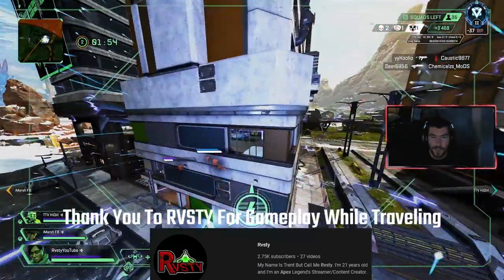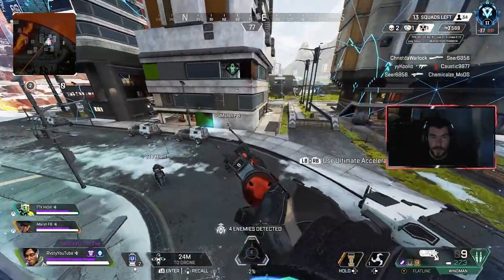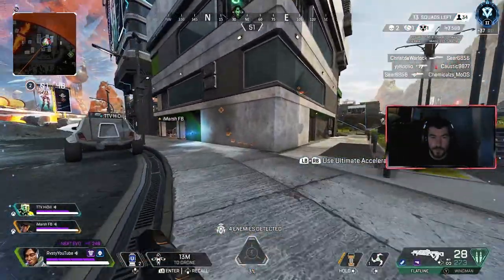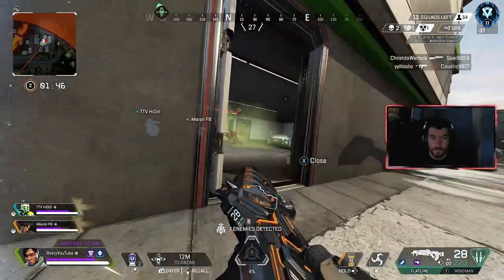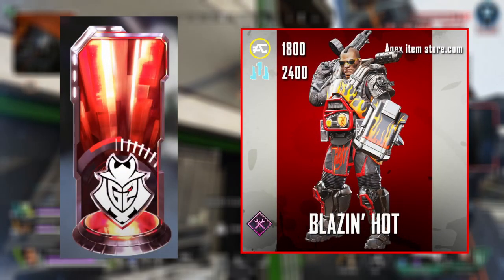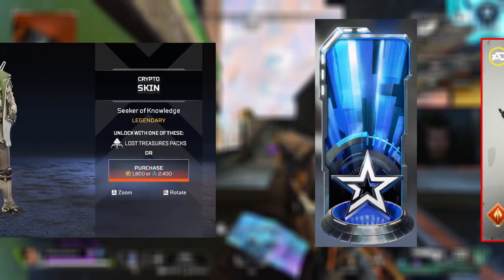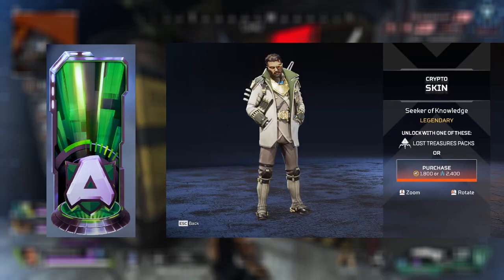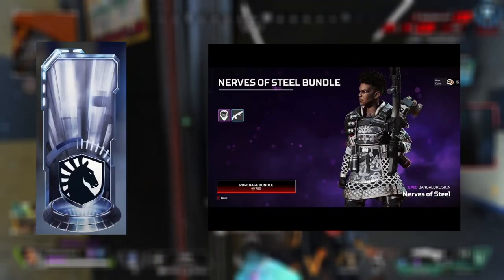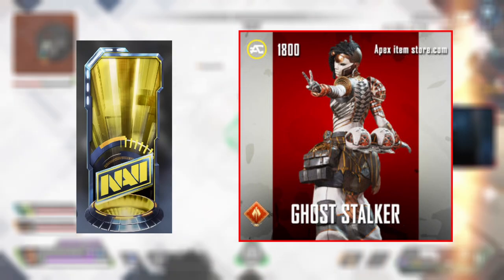Let's go ahead and start off with what that ALGS store is going to be. You can get these banners as standalone for 500 Apex coins; however, if you want to get the skins, you will have to get the banners and the skin as well. First up, we're going to have G2, which will have the Gibby Blazin' Hot. We'll also have the Complexity Fused Pearly White. Alliance will have one with the Crypto Seeker of Knowledge, and the Bangalore Nerves of Steel is going to be for Team Liquid. And to round it all off, we have the Ghost Stalker Lifeline, which will be for Team Navi.